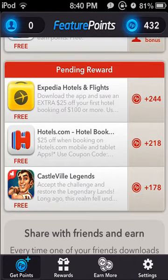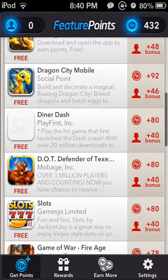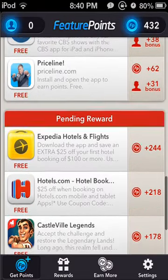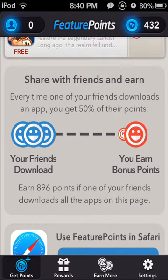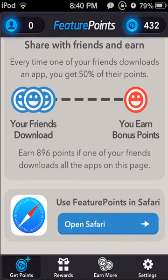If I get this one app I'd be at about 6,000 points. Now, if I had friends using this app, I can scroll all the way down and share these apps with them. You can earn up to 896 points that way. Say my friend Brian downloads Feature Points on his iPhone 5 — if I gave him my referral code, all the apps we do together would add up, and I'd earn bonus points from his activity.